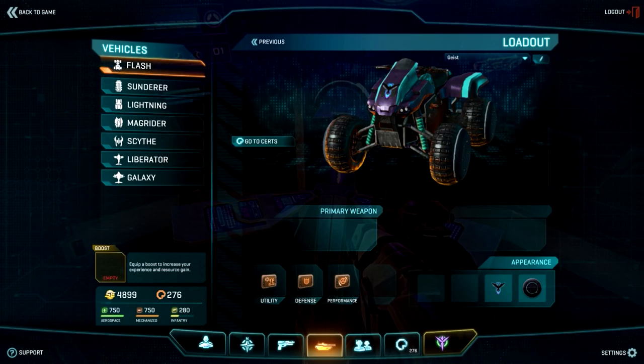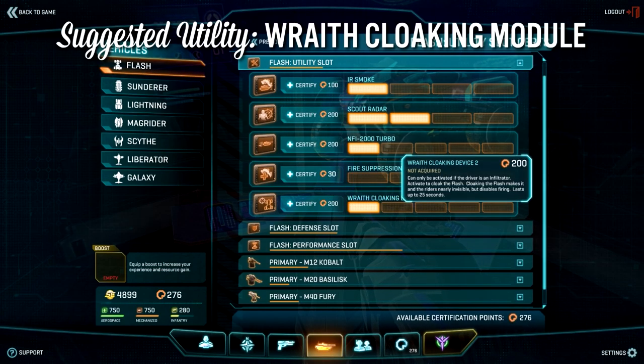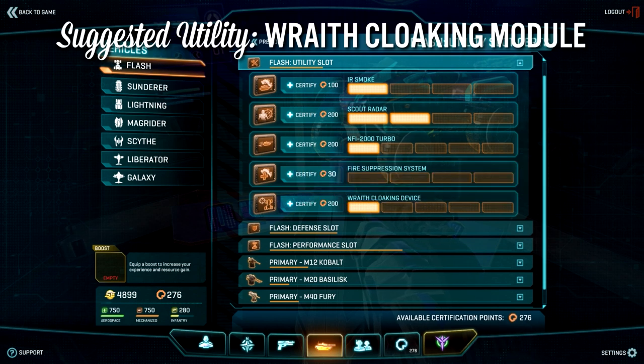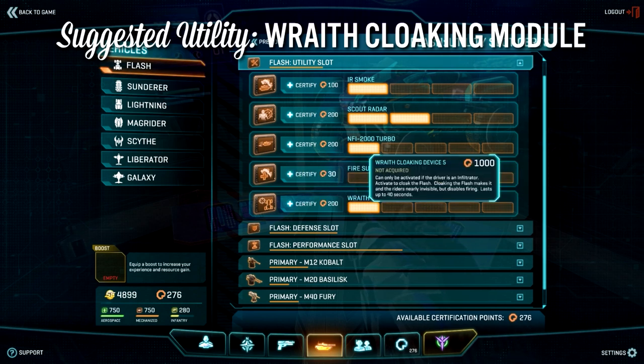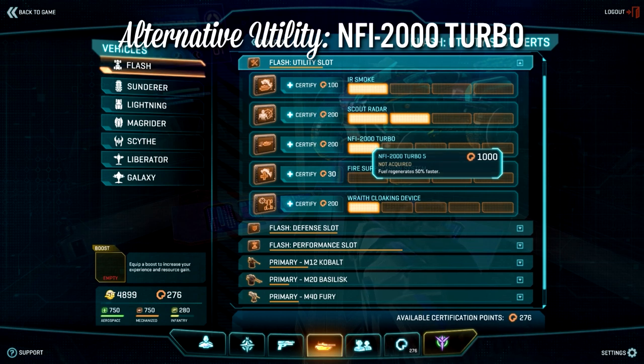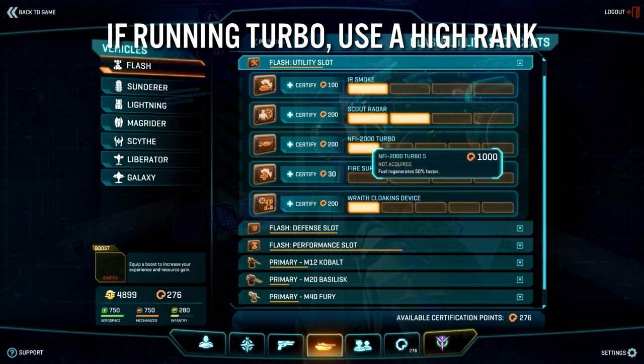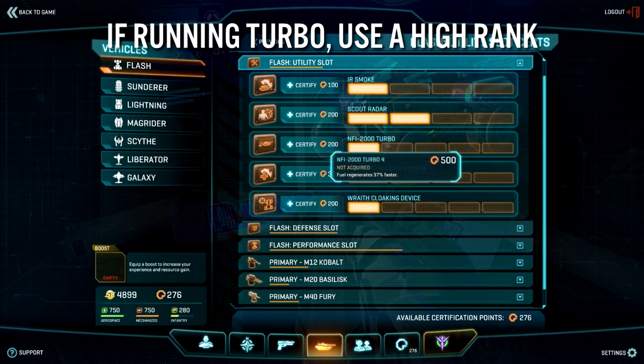The loadout we'll be using for most of this video relies on the Wraith cloaking module to be effective. I only have rank 1, but it gives you 20 seconds of cloaking which is extremely generous and more than enough to be effective. If you are not keen on playing the Infiltrator class, the Turbo is probably the best utility slot alternative. But if you are running Turbo, you'll likely want it at max rank or at a very high rank to be effective, because you're always exposed.